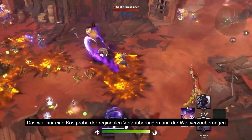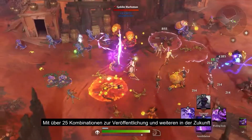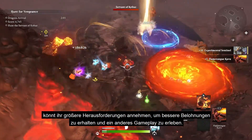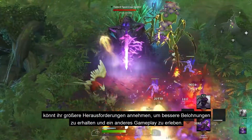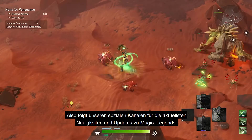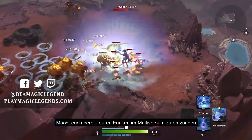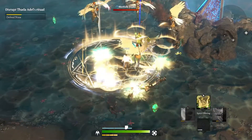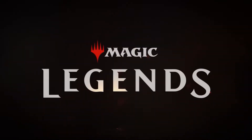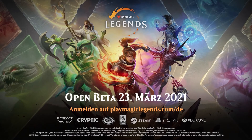These are just a taste of the regional and world enchantments you'll encounter at higher difficulties. With over 25 risk-reward combinations at launch and more in the future, you can tackle greater challenges for superior rewards while adding highly customized variety to your gameplay experience. Open beta is right around the corner, but we still have lots more to share, so make sure to follow us on our social channels for all the latest news and updates on Magic Legends, and prepare to ignite your spark when we see you in the multiverse.